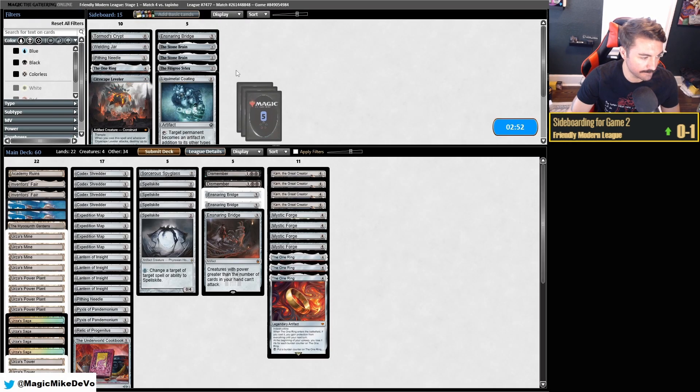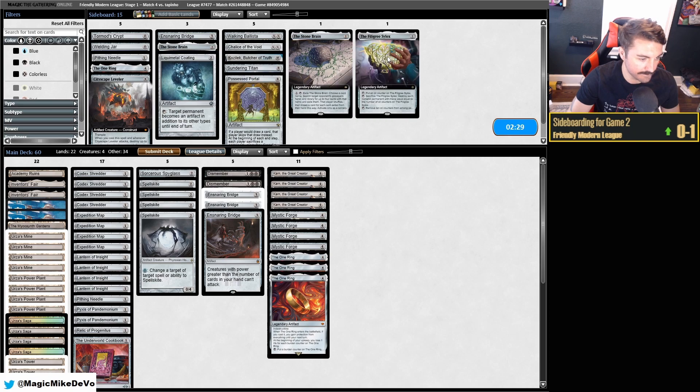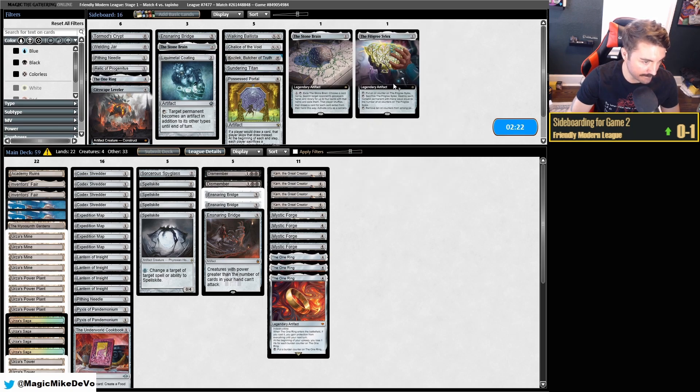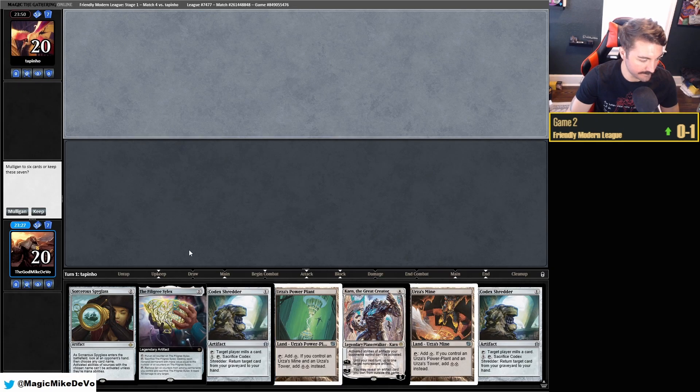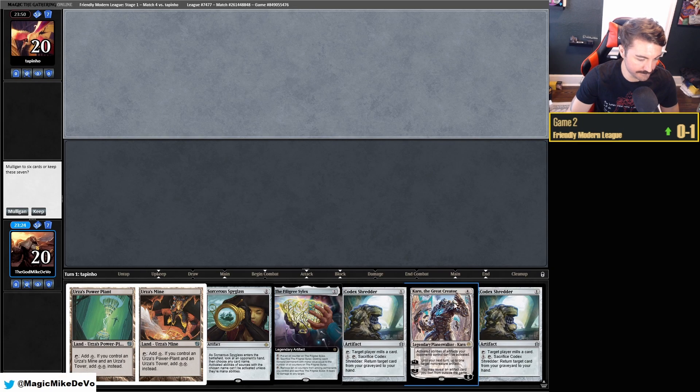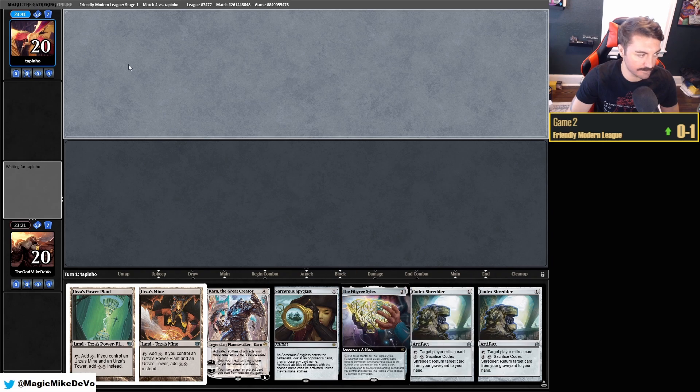Against Merfolk, there's really nothing I want to bring in or take out. Spyglass hits Vial and Hexcatcher. Silex could maybe come in. Cookbook and Relic can come out — we'll try that. I'm just bringing more things for them to have to counter. We have the two Tron lands, Spyglass — I guess we'll keep this. Maybe they go Aether Vial on one and we can go Shredder into Spyglass. When you mulligan, you rely heavily on Aether Vial, so that could be a huge shutdown here.